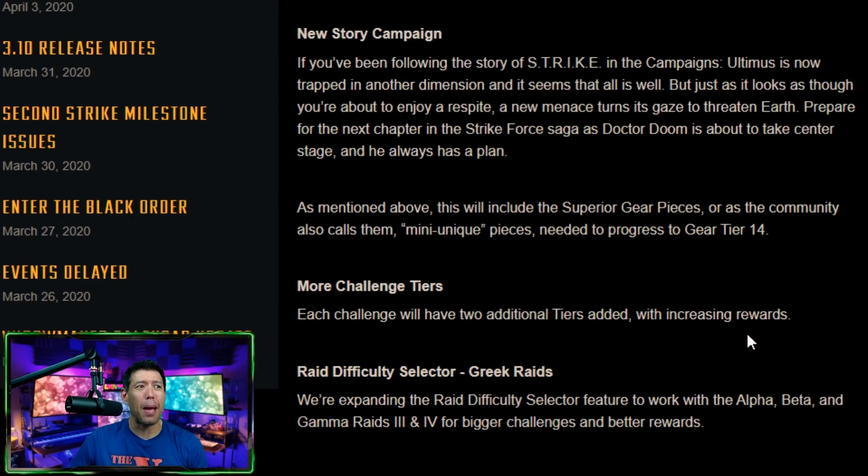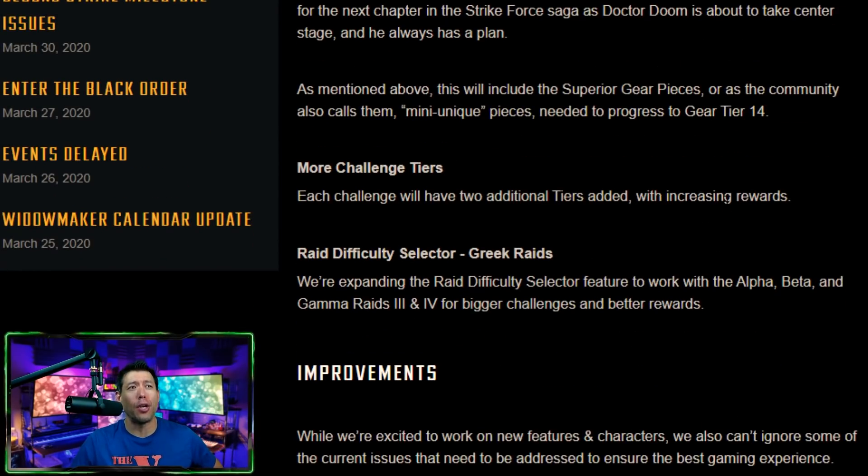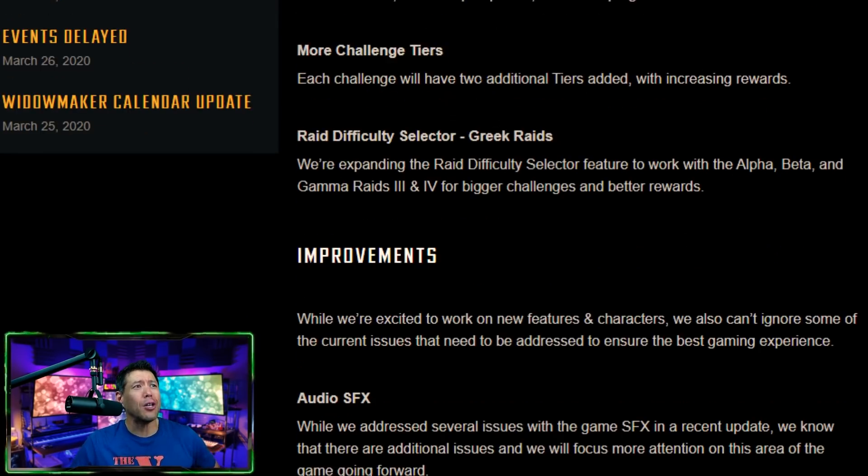I think the bottleneck on superior unique pieces has eased up a little, but the main bottleneck right now is mini unique pieces. I'm curious to see what the bottleneck will be for gear tier 15. More tier challenges are also coming — two additional tiers are being added sometime this year. We knew this was eventually going to happen, especially after they fixed some of the broken challenges and promised the ramping-up process wouldn't be too steep.